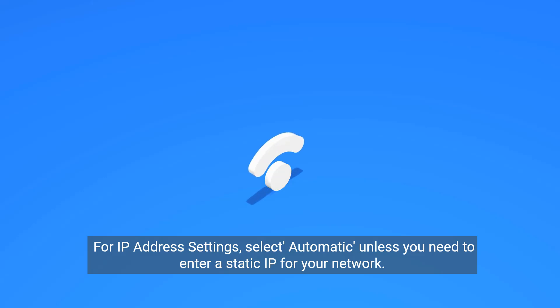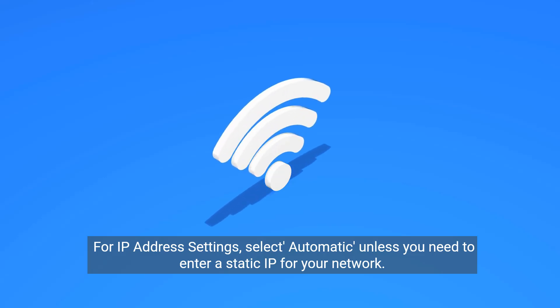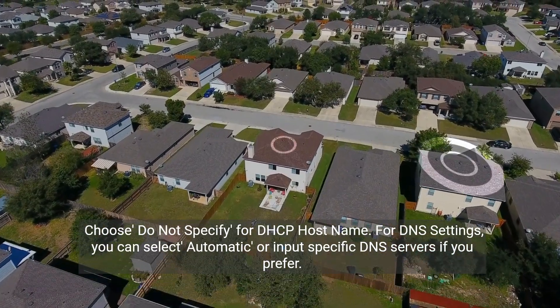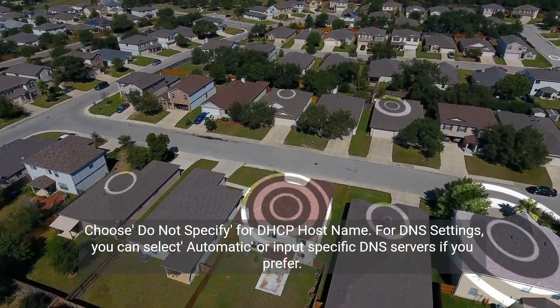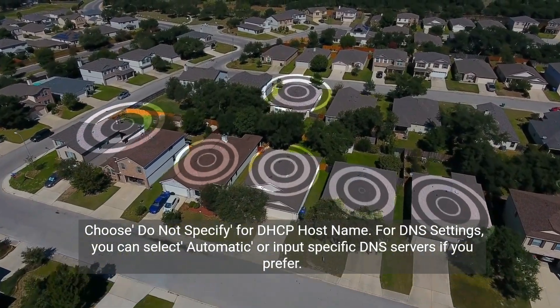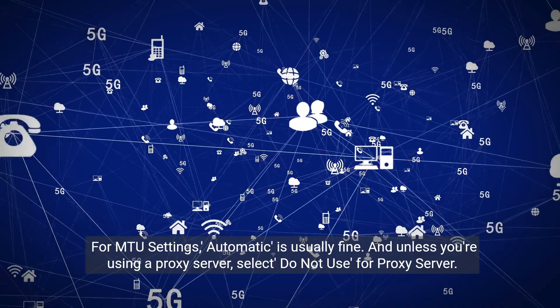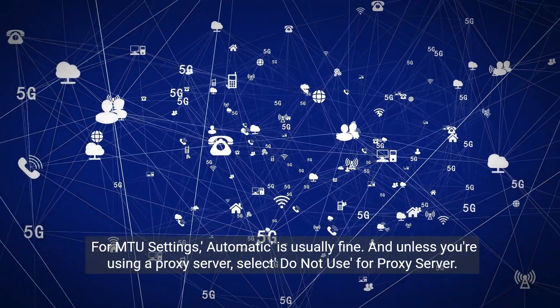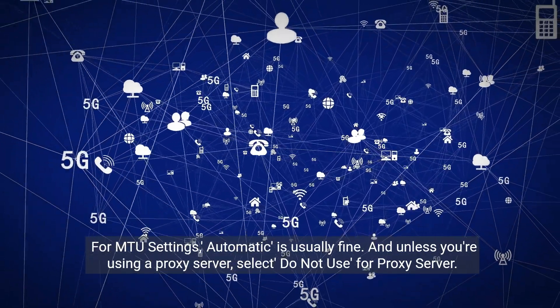For IP address settings, select Automatic unless you need to enter a static IP for your network. Choose Do Not Specify for DHCP hostname. For DNS settings, you can select Automatic or input specific DNS servers if you prefer. For MTU settings, Automatic is usually fine. And unless you're using a proxy server, select Do Not Use for proxy server.